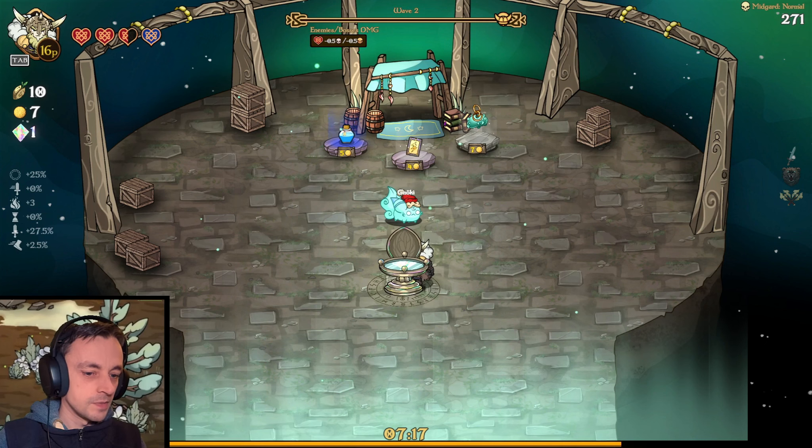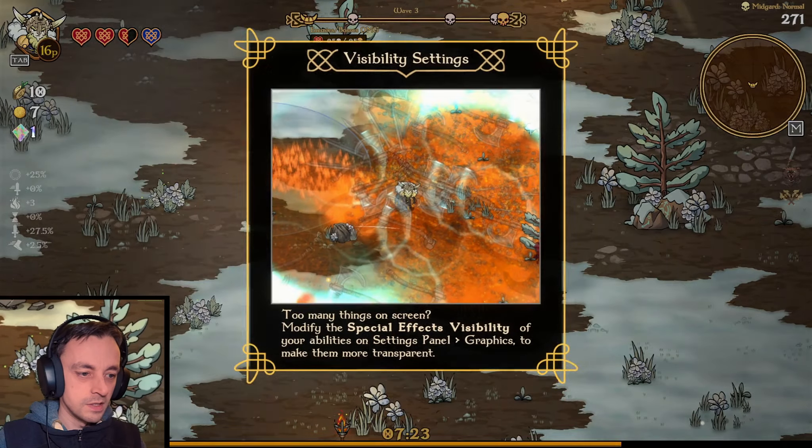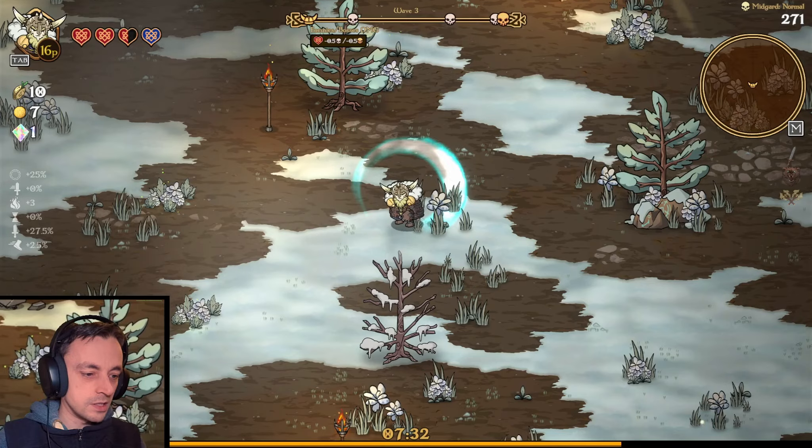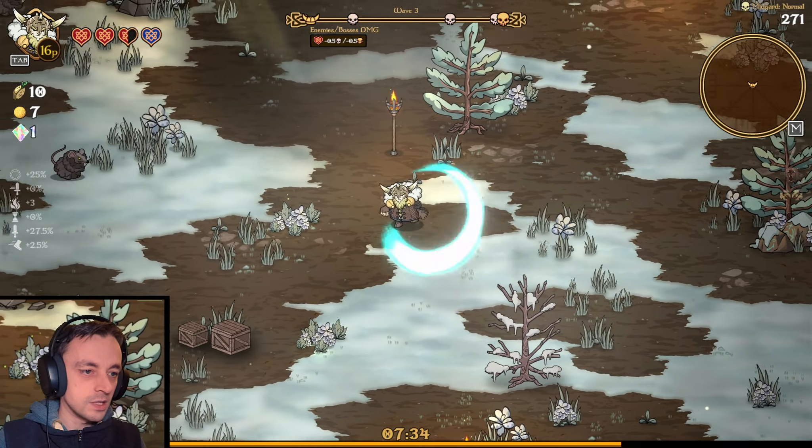Can I leave this place now? How do I leave this place? Do I just go down to the bottom? Bye, thank you. I should have picked up the soul heart, shouldn't I? Visibility settings — too many things on screen? Modify the effects visibility of your ability. I'll consider that later.